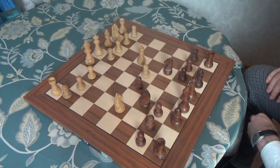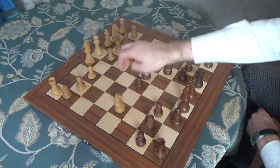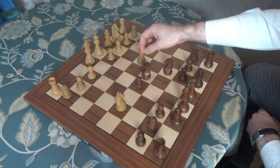D5, Exd5. Taking with the knight is possible, but this is the Fried Liver Attack, which is good for white. So you don't have to do it.